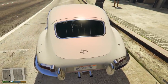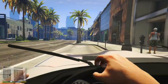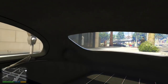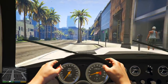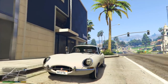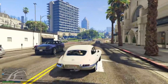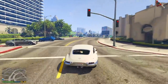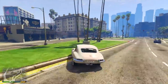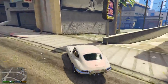Rockstar have given us about a sentence of detail on what this vehicle is going to be like, but it does give us a ton of clues. That sentence is: exclusive liveries on new vehicles like the Ocelot Swinger classic sports car. So Rockstar has revealed the brand, which is Ocelot — so we know it's going to be Jaguar — the name Swinger, and it's a sports classic vehicle. Because of the name Ocelot Swinger, we're actually able to decipher that it's going to be based off of a Jaguar E-Type.